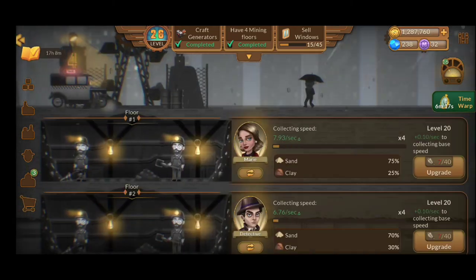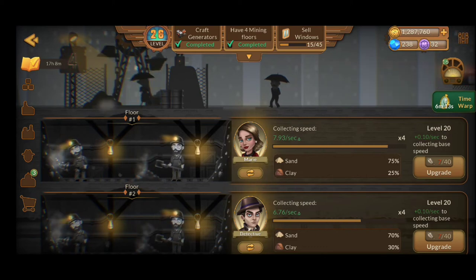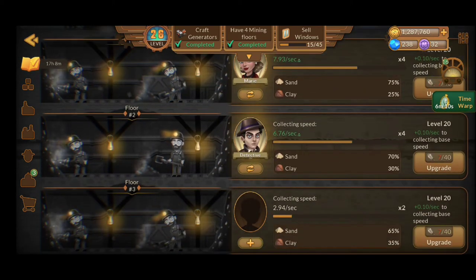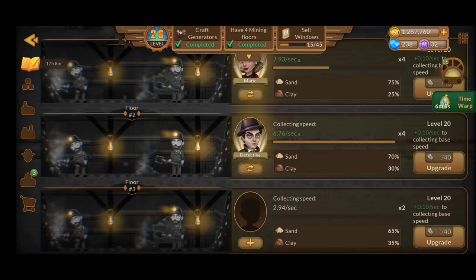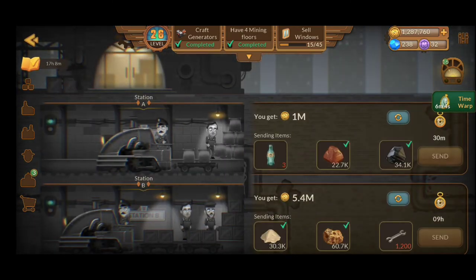Let's go forward — I have the sand and the clay. Here are some managers I've placed because they have good buffs, and over here is the station. You're going to need to send some trains with specific items, and if you do, you're going to get a specific amount of gold coins. This is one of the best ways to get gold coins, and watching ads will definitely help quite a lot as well.